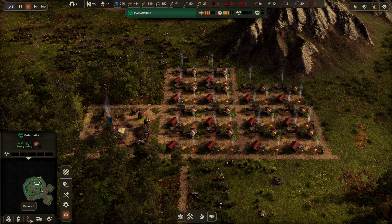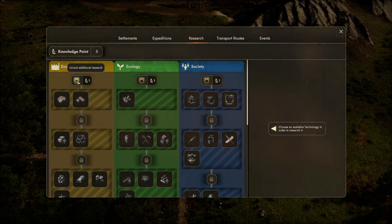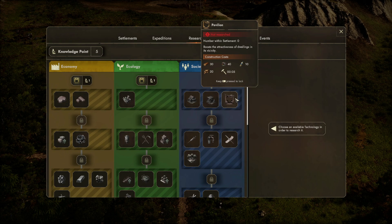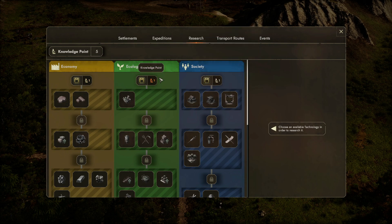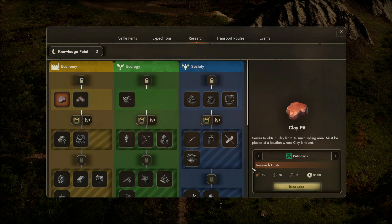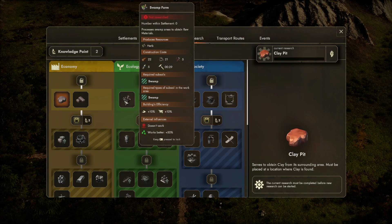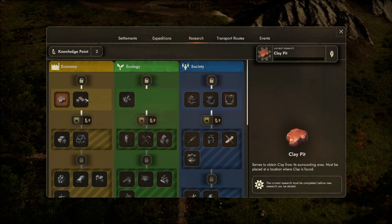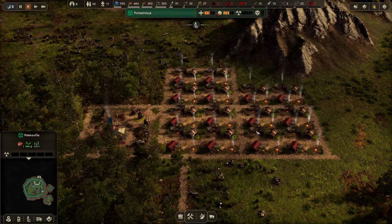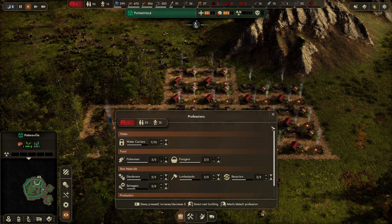One thing we haven't done yet is go into research. We have a research tree with three specific parts: economy, ecology, and society. You have to open up additional researches and then start doing them. Opening a research tree requires one knowledge point — we have five, so we can open them all. To get to clay we have to research it. We can see what it costs and the time it will take. Let's research clay and start with the tier one researches, since we need bricks for two of them — so we'll get clay, get the bricks going, and that way grow our town.